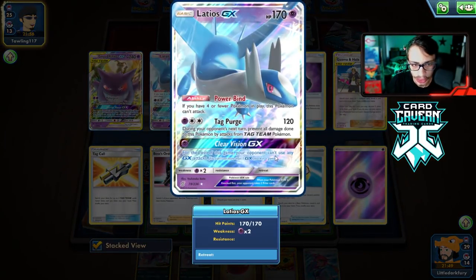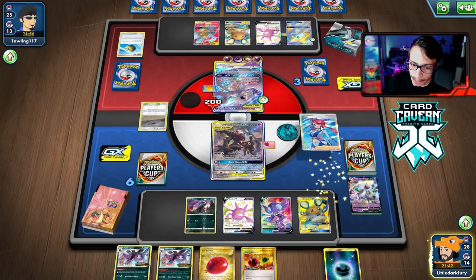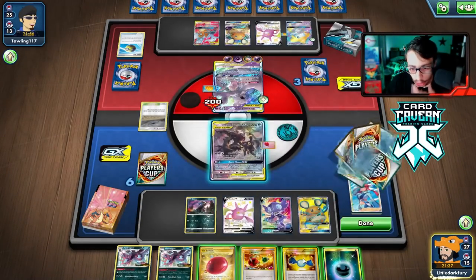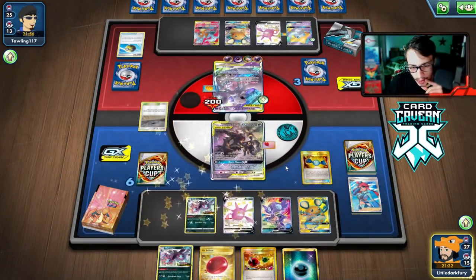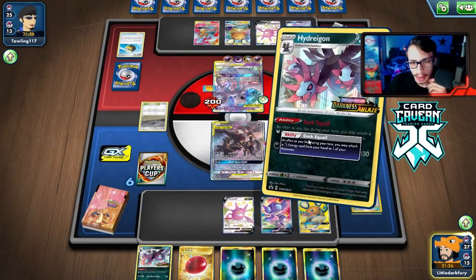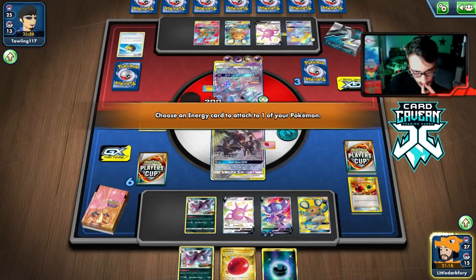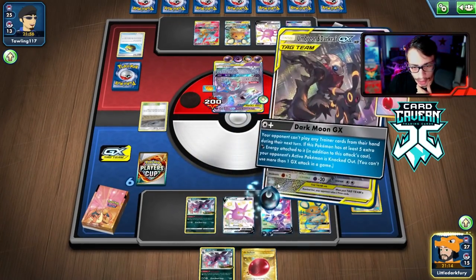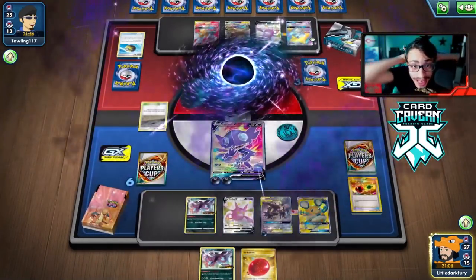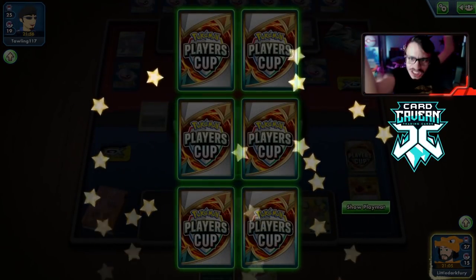Wait - does Tag Purge prevent Dark Moon? No, we can still use Dark Moon GX. We got a supporter and energy off prizes - I'll take it. We have Skyla for Rare Candy here. We can kill them with Crazy Claws and we're doing a ton of damage. I don't think they can respond with a KO of their own. We go Crazy Claws - 1200 damage! Oh my god that combo is actually insane! They concede the match. 1200 damage with Crazy Claws and Librahorn - now that's what I'm talking about!